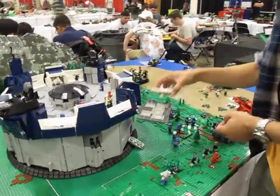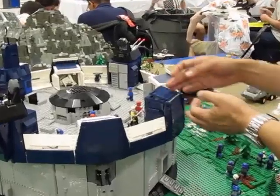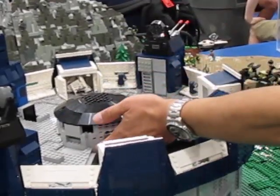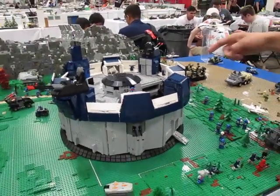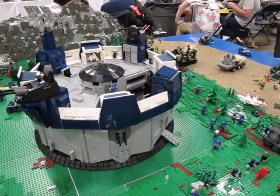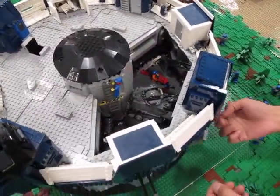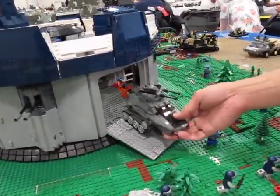I'll open up the inside for you. So in here, this is the hangar and the garage. You can look in there at the top if you like. And this opens up this way, and then the tank can drive out.